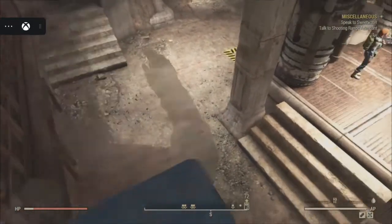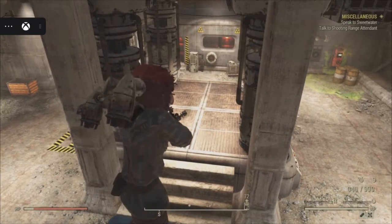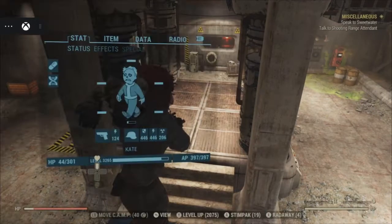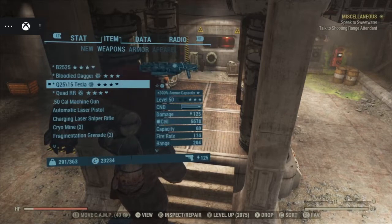The best thing to do is get a Tesla rifle — the quad Tesla works best, holds the most ammo. You can go stock up on fusion cells, keep them in your ammo box, and always try to keep a few thousand on you.